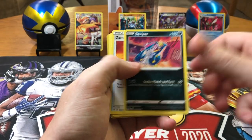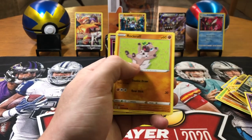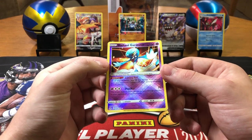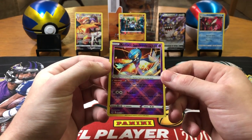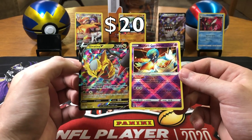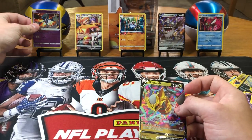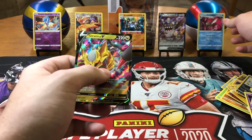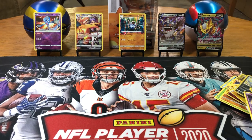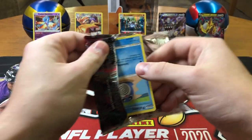Electric, Abomasnow, Seviper, Damage Pump, Shuppet, Shellos, Growlithe, Ducklett — we got another hit! Rockruff — oh! Radiant Gardevoir, look at that thing! And a Giratina — Giratina V! And a Radiant — wow, these are heating up now! The gods must have listened to me. Two packs, three hits in two packs — let's go! That's what we need! We're not even done with half the box yet and we've gotten some bangers.